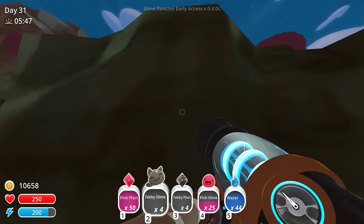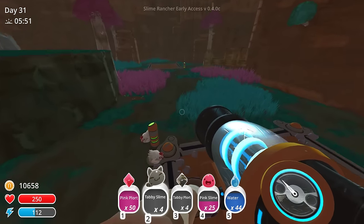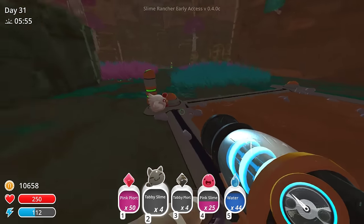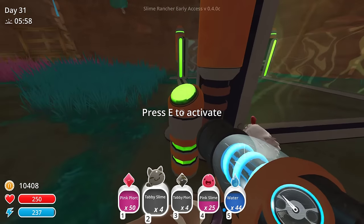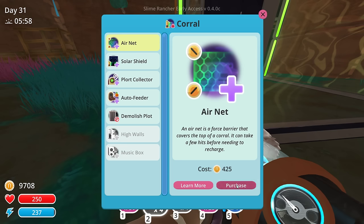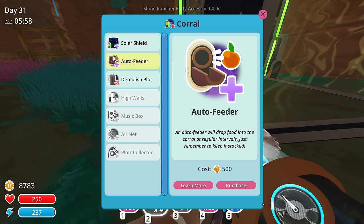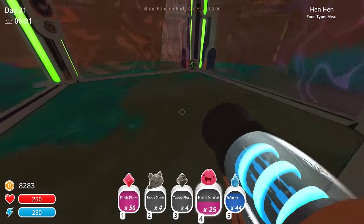Is there anything up here by the way? Nope, but you can supervise. Alright, let's go ahead and set this up. Pink corral. High walls. Music box. Air net. Plort collector. Auto feeder. And we're going to set up pinks in here.